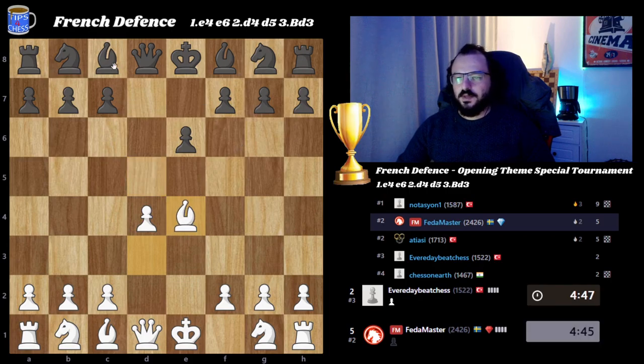Black is free to play anything, but I think this is the most common approach for black — knight f6, bishop f3 — and then we get this position, a very standard position to play.